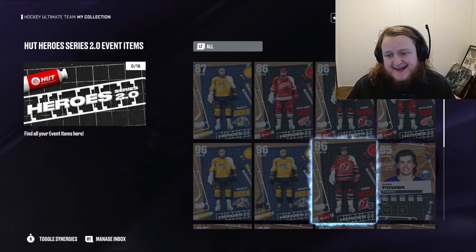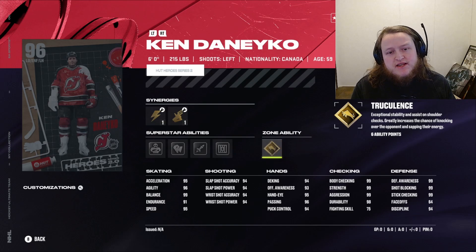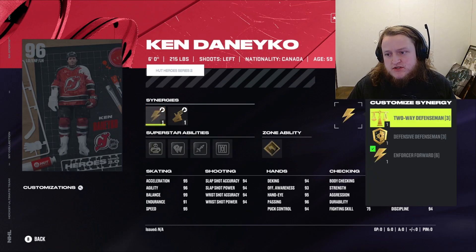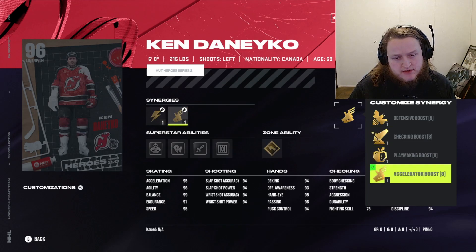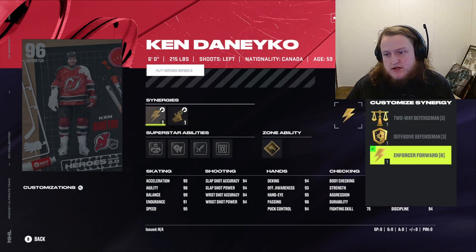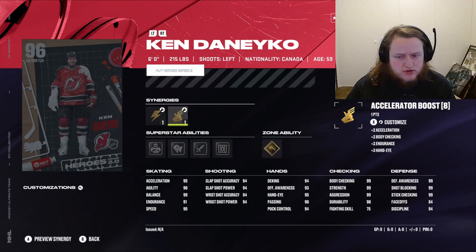Let's look at Ken Danico. He's got Truculence — he shoots left and is an Enforcer left defenseman. He's got Truck, Shutdown, Heat Seeker, Back at You, Bouncer, Enforcer Forward, Defensive Defenseman, and Two-Way Defenseman — that's insane. He's got Defensive, Checking, Playmaking, and Accelerator boosts. He's got 95 acceleration, 96 agility, 99 balance, 95 speed, and a 94 shot that can likely get maxed via Two-Way Defenseman and Playmaking boost.